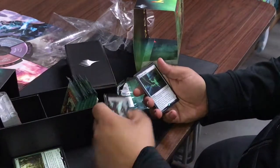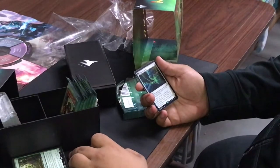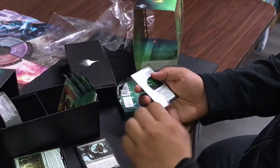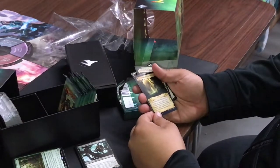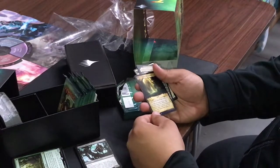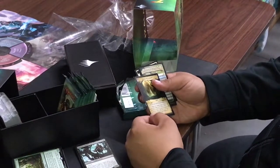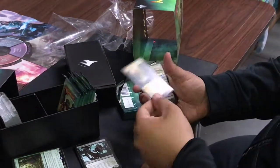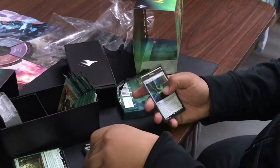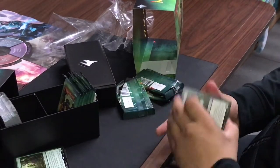Primal Amulet — instant and sorcery spells you cast cost one less. Whenever you cast an instant or sorcery, put a charge counter on it. When there are four or more counters, you may remove them and transform it into a land. The land adds one mana of any color, and when that mana is used to cast an instant or sorcery, you copy the spell and may choose new targets. It's a double-sided card and a four-drop.